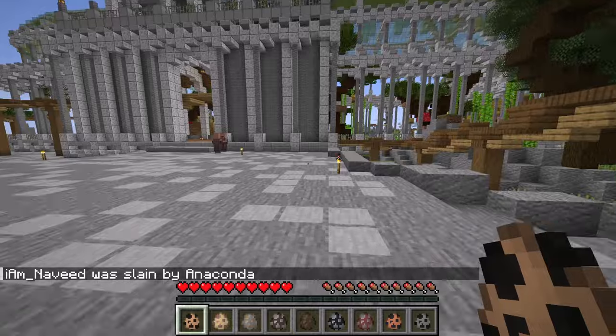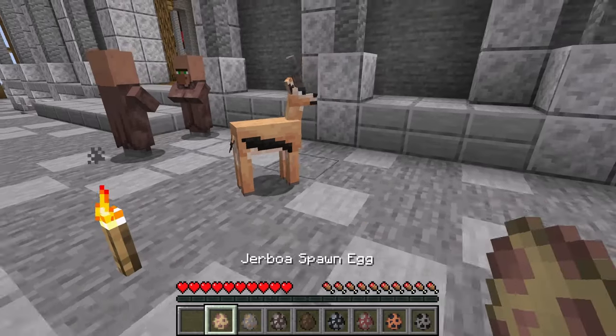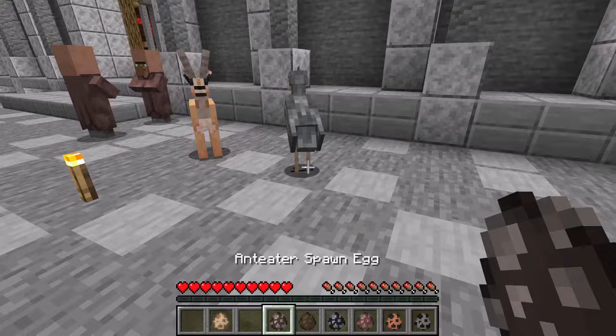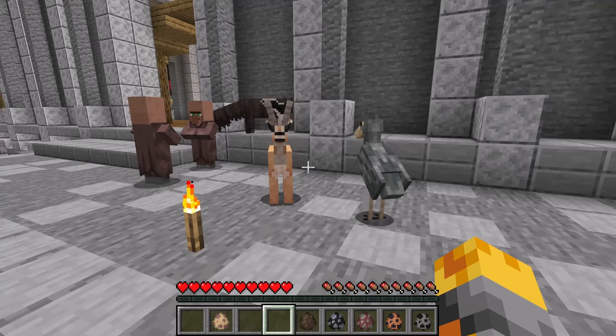Maybe if we spawn some other creatures they can go and distract the dangerous ones so all the villagers can make it out. Let me spawn our Gazelle right around here, as well as our Shoebill. And then we've also got our Anteater. All of these creatures are really friendly and they won't attack our villagers.